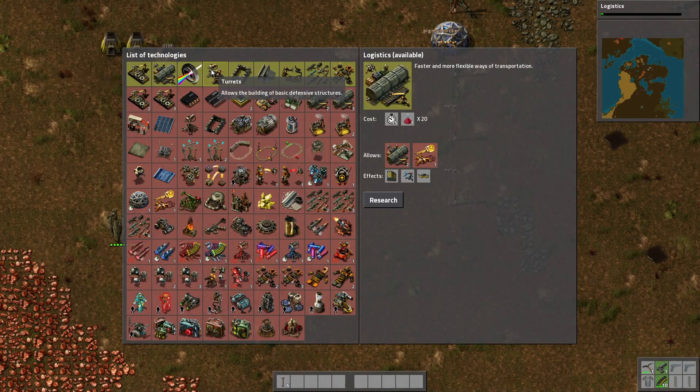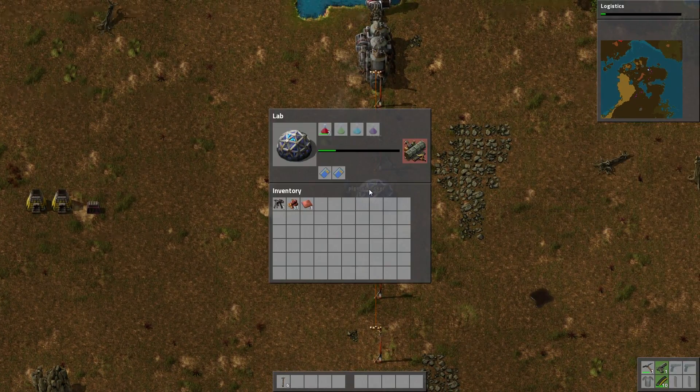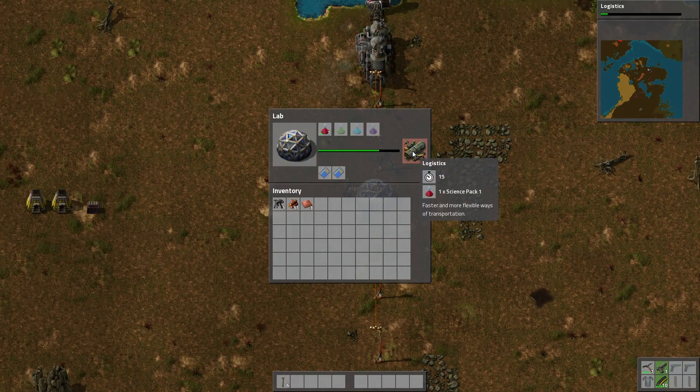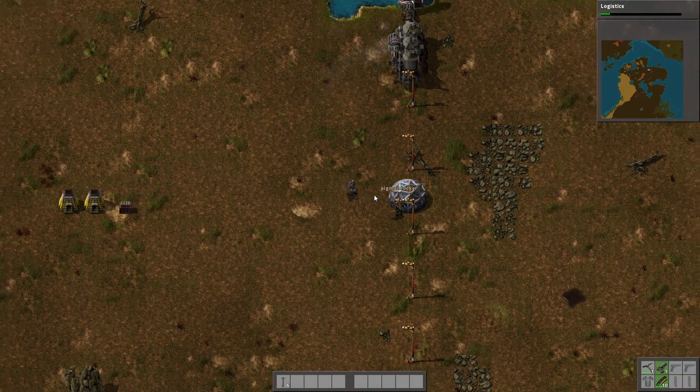If you go over to the lab and click on it, you will see a green bar filling up. Every time that green bar fills up we get a little bit more in our logistic research, and once the green bar on the top is full we get logistics unlocked.